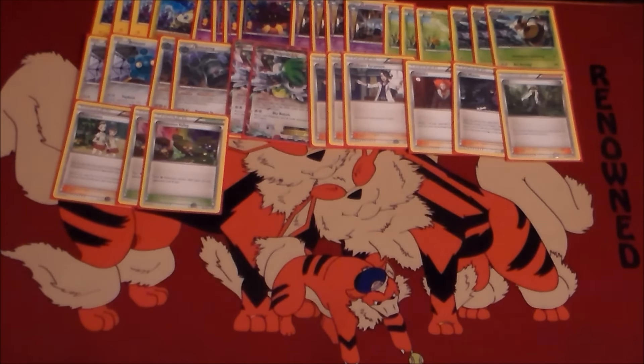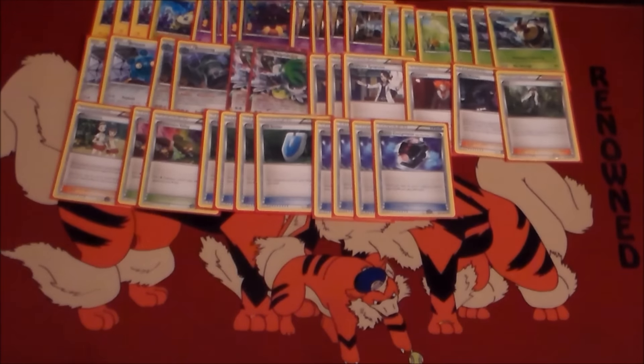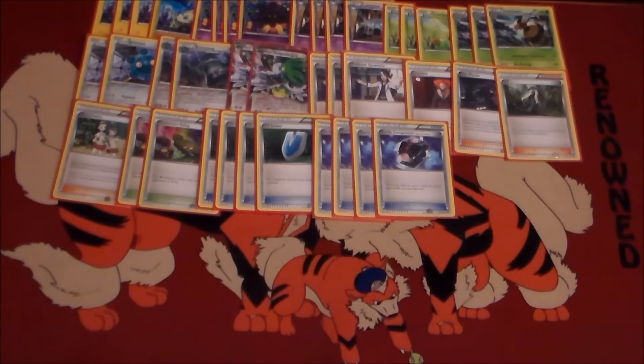We play two Dimension Valleys to make Pumpkaboo attack for two colorless, which means one attachment. We only play two because you can also Metal Link onto Pumpkaboo and then attach Double Colorless and go — so it's not impossible, just more of a convenience. Four VS Seekers to get our supporters back. We play a lot of one-ofs. Four Battle Compressors to go with that — dump your supporters, get them back with VS Seeker; dump your energy, get them back with Bronzong; or the obvious — dump your Night Marchers and use them to boost the damage of your attack. Clean out those Lampents right away.